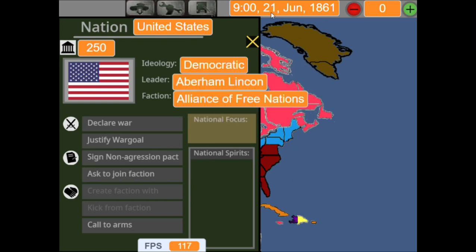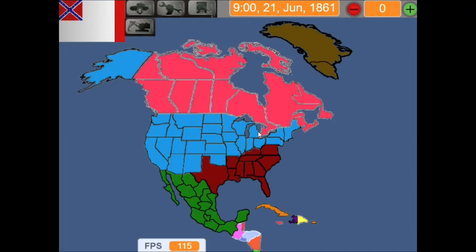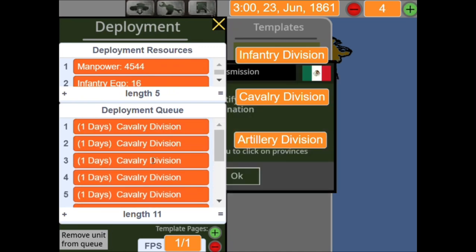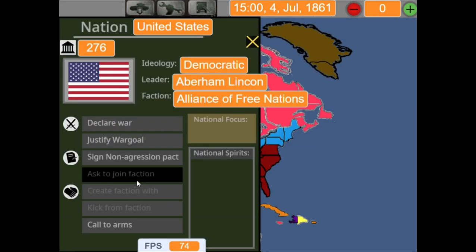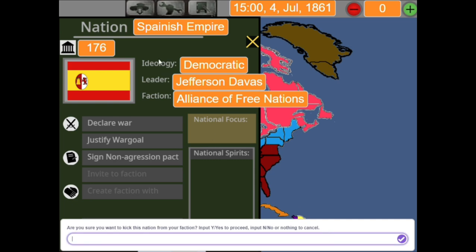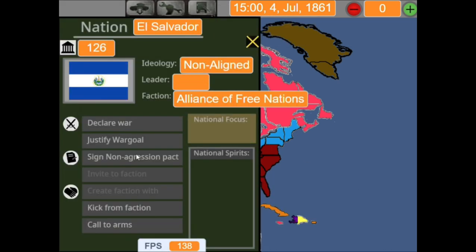Okay, my plan to attack the US of A is ready, but I'm not going to declare war yet because first of all, they're in a faction with the Spanish Empire, El Salvador, and themselves. Also, my divisions are not very well trained yet — they still don't know how to shoot a gun, and better yet, they can't even read. If I want to fight the US of A, I must join the faction and then kick everyone out. I will kick the Spanish Empire and El Salvador out of the faction.